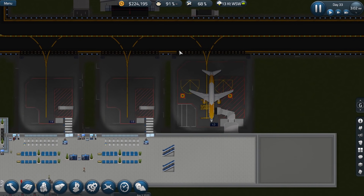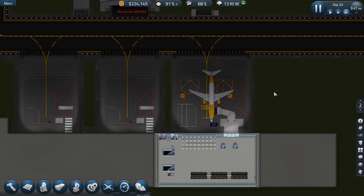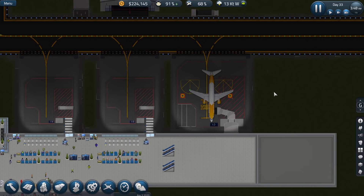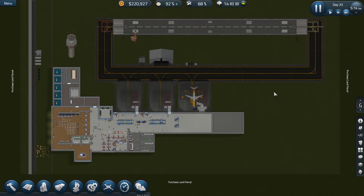One of our baggage cars should come over here. This one might not have come in time. However, the next plane should definitely use the baggage cart. After we determine that the baggage is working 100% correctly, then we can focus on some other things. I think what I want to work on next is actually expanding the runway and getting those large flights in here.